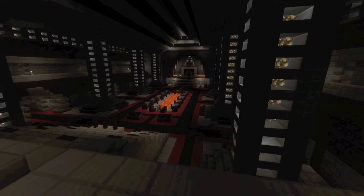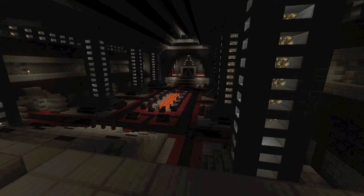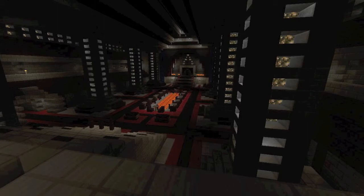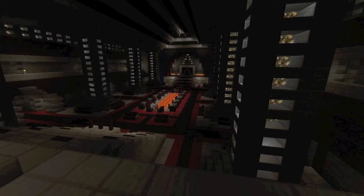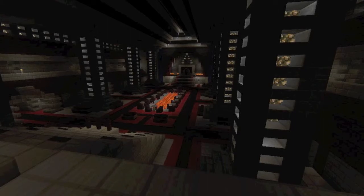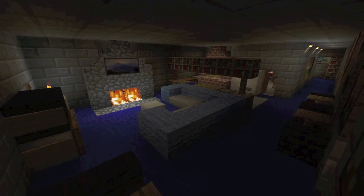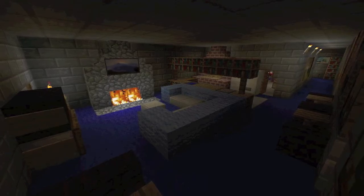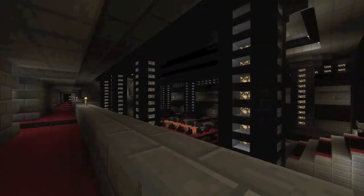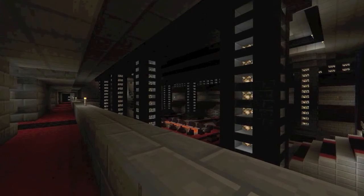Along the sides you can see little passageways - those lead to little apartments where people can live. There are 16 total, eight on each side, with four on the bottom and four on top. Here is what one of those apartments looks like on the inside - they're all furnished. This is the living area, you can see the kitchen back there, and there's a bathroom and bedroom too. This is the view from the hallway on the second floor.